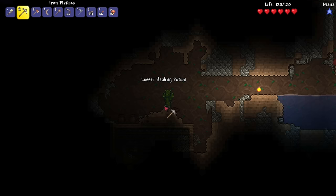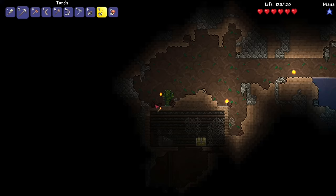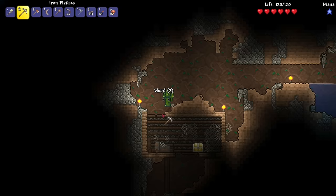Let's see. Lesser healing potion? Not bad, I'll take it. Oh, a gold chest! Is that another chest? Looks like it's lit... five torches. 22 rope. Looks like it's tipped over, and there's like spiderwebs coming out of it. Ooh, that's cool.